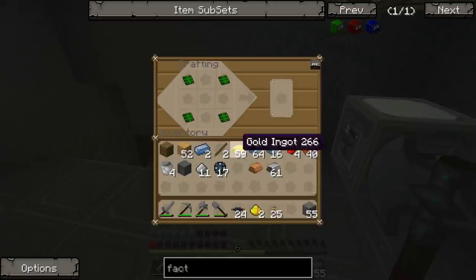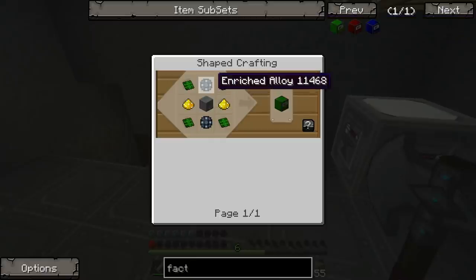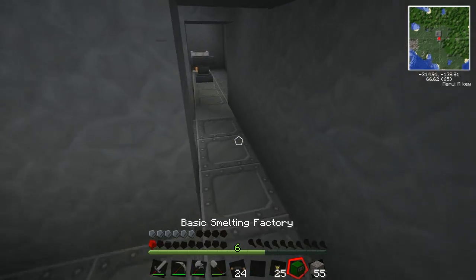I'm building a basic smelting factory. I need the block of steel - I yanked it out of the floor again - two gold here and here, and then two enriched alloys top and bottom. There we go, basic smelting factory! Oh you made one, sweet.